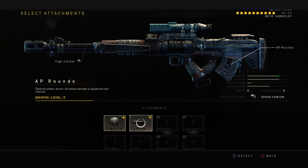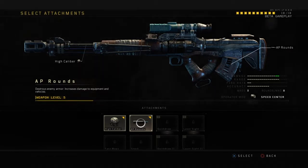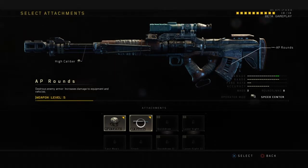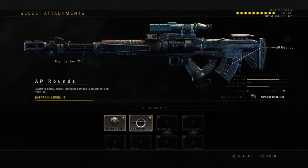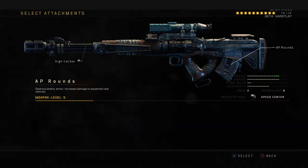AP Rounds — for the players using body armor. If you're sniping with body armor, you're fine. But if you're using SMGs, shotguns, LMGs — if you're using body armor with those, you're a bit of a scumbag, because you can easily get sprayed down. But if you're sniping, you can only fire one shot — if you miss, you're kind of done. That's why body armor is actually good for sniping. I really put AP Rounds on just for that.